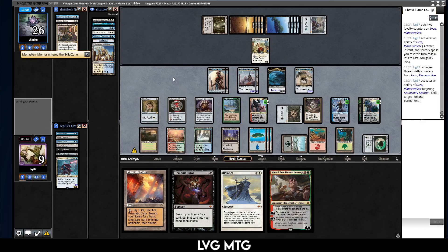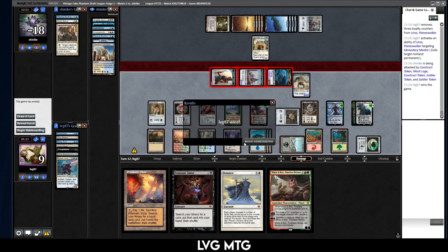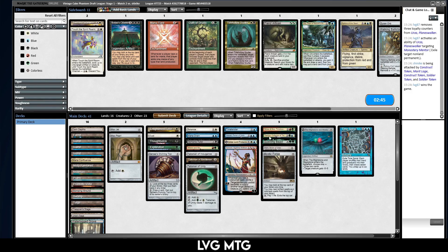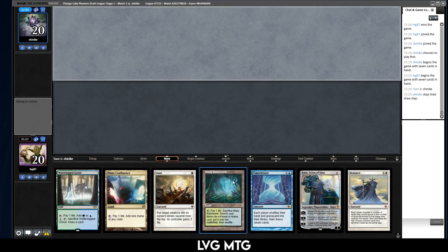Oh my god, what a game. And this is just game one with five minutes on the clock. I don't know if I can pull out a win here. Maybe Questing Beast comes in just to try and race — no, I think I can win with Minsc and Boo or Dark Depths combo. I don't need to play Questing Beast. That was a fun game though — oh my god. I mean I don't know how many errors, but that was fun.